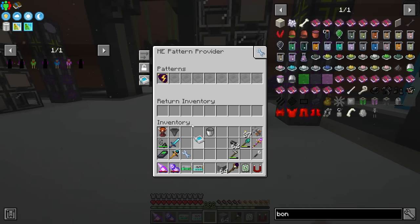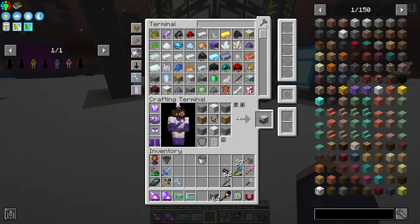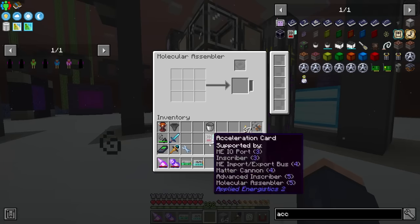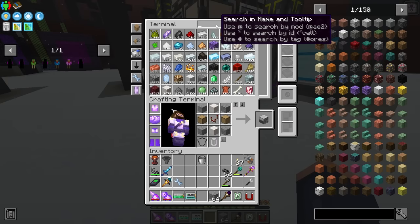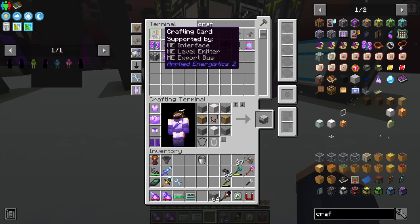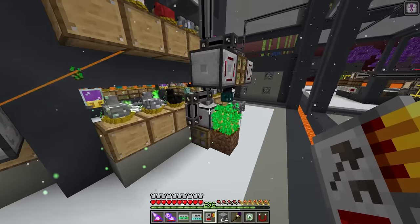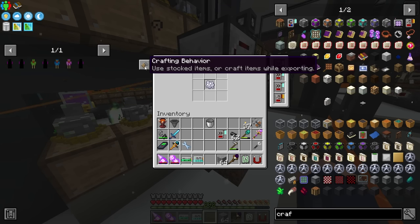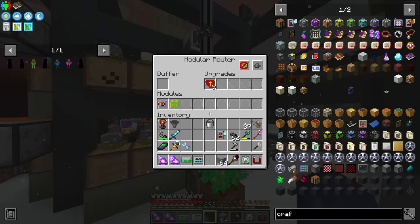We need this to go into a crafter with some speed upgrades. Let's go up top and put this inside - these are the molecular assemblers that get acceleration upgrades, not speed upgrades. I should put those in there as they make it craft so fast. We're going to need a crafting card which will go inside the upgrade slot on the modular router exporter. When there's no more bone meal it will request a craft - use stocked items or craft while exporting.